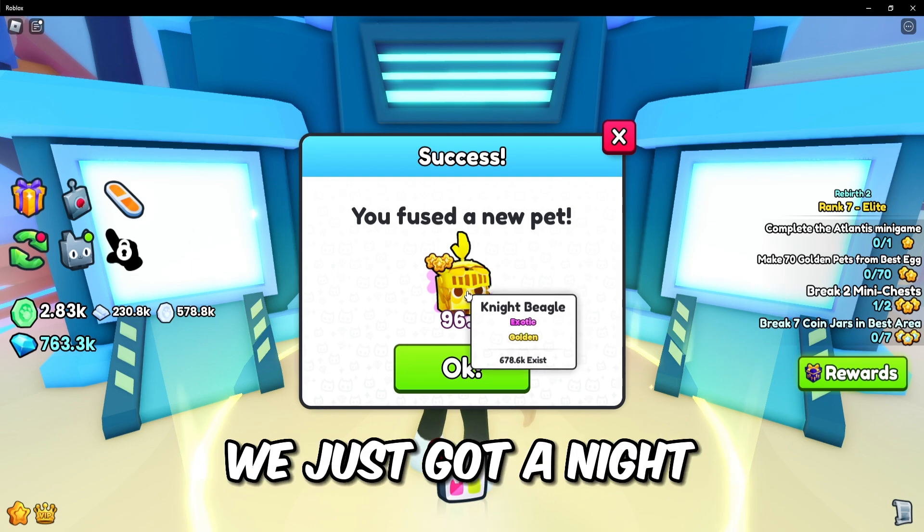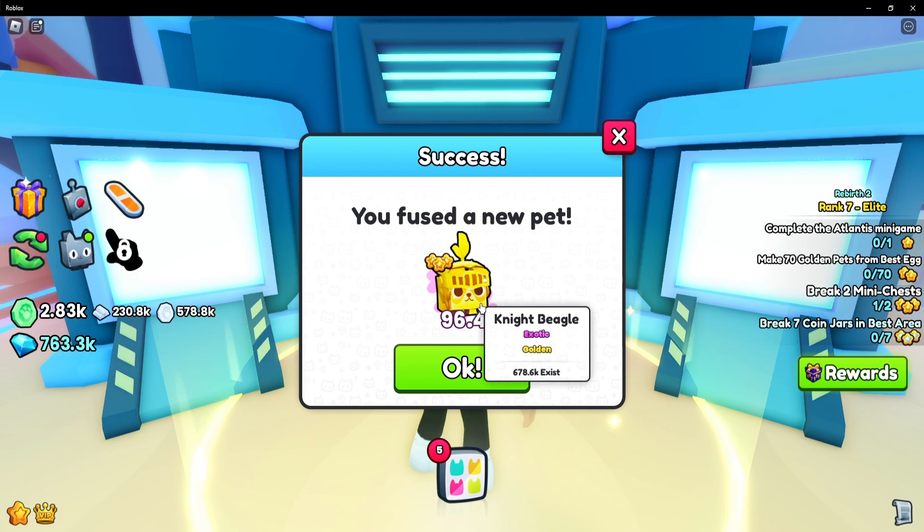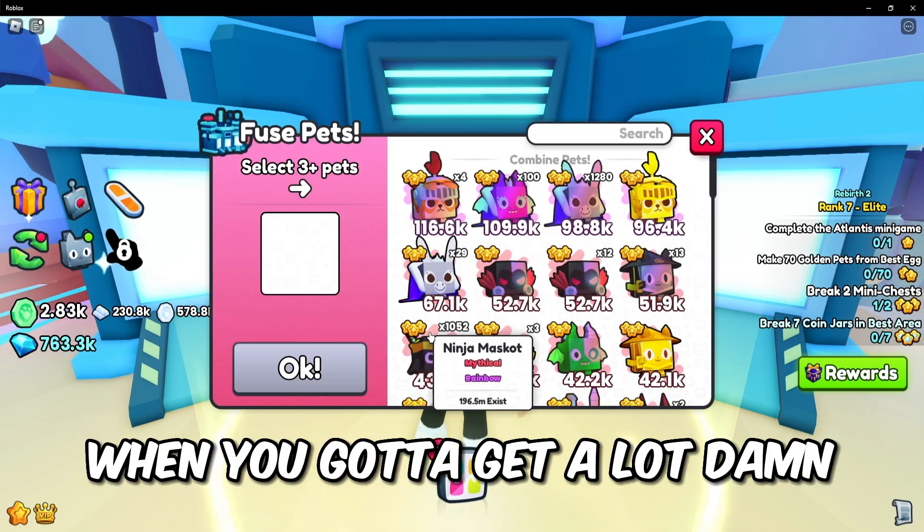Let's see what we got — oh yeah, there we go, we just got a Night Beagle! It's actually a golden one though, so we have to try to get it to rainbow, and you gotta get a lot of them.